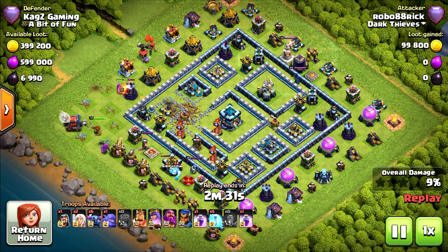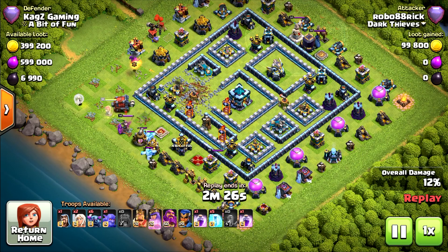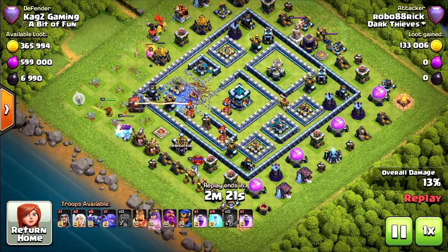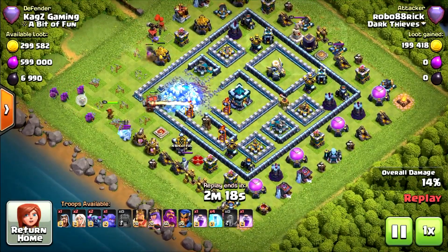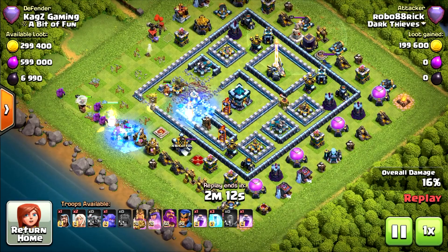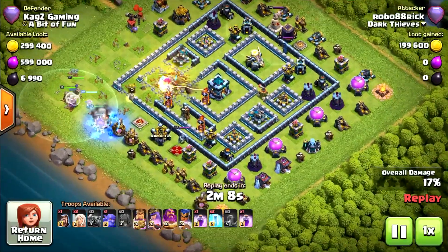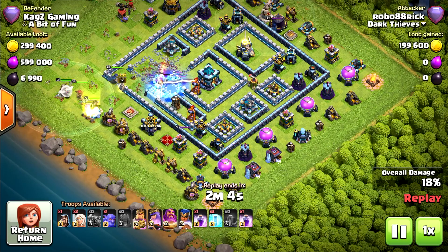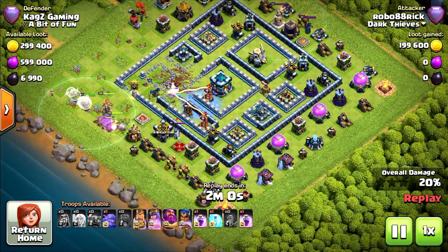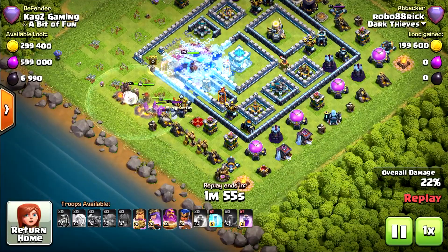Wallbreaker on the corner. Now ice golems are out, going for the PEKKA. The king will be taken because the queen is helping. He missed with that freeze and the wallbreaker can't survive it. Used the ice PEKKA and wallbreaker — so nine PEKKAs overall. But nobody is following them. The funnel was bad. They are going for the ice golems and now going for the bottom side of the base. We might see a failure.